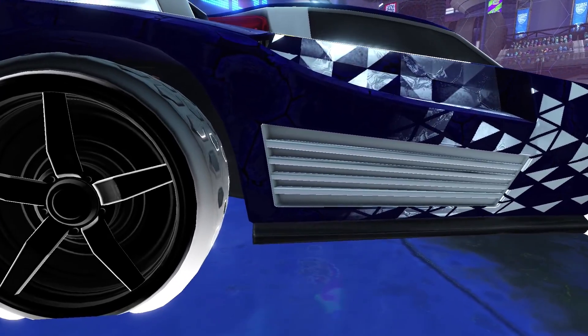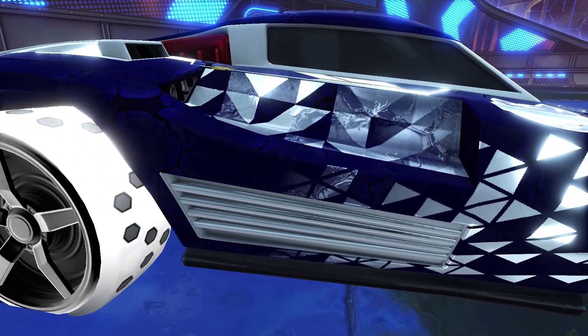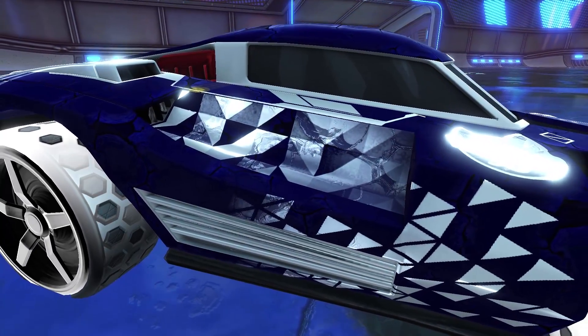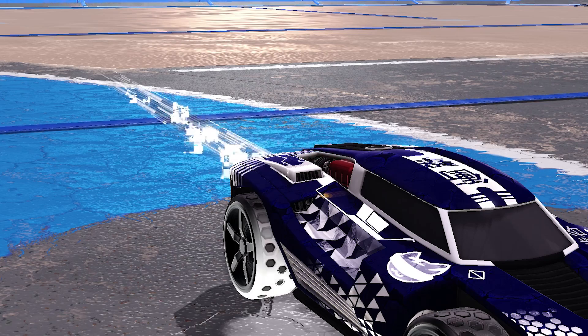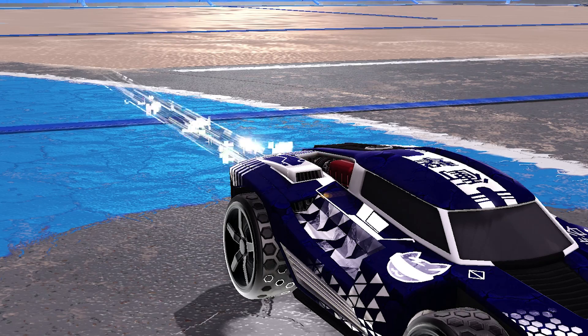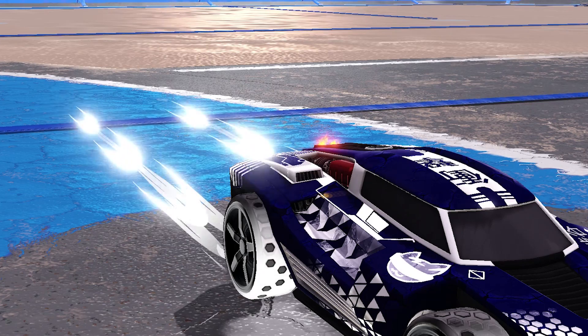Our Breakout of choice is going to be painted Titanium White — even though it's Titanium White, thankfully on Steam it's still a pretty cheap pickup at around 1 key. For the boost you've got a lot of options, but I like the look of the Titanium White Glitch at around 2 keys on Steam. The final pickup is going to be the Titanium White Hacksworth trail, a cheap addition at around 50 cents on Steam.